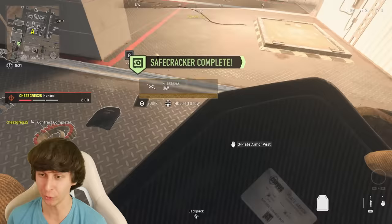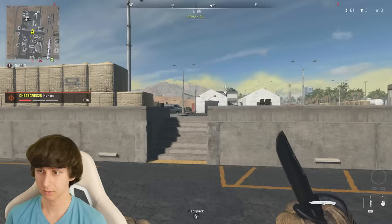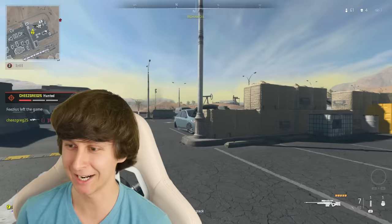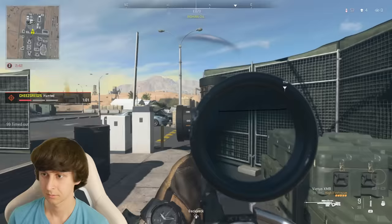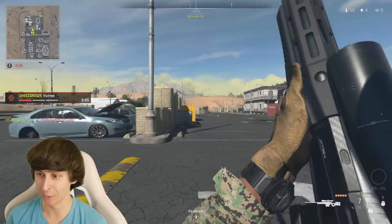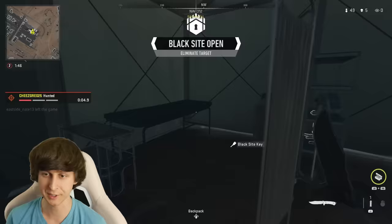There's a couple people over here. Got to get a little bit closer. We got him — that wasn't even a headshot. Got to do better than that, we got to get a headshot. I know there's someone else over there. We downed him, let's go. We got to finish him — we finished him with a grenade. This guy had a black site key.